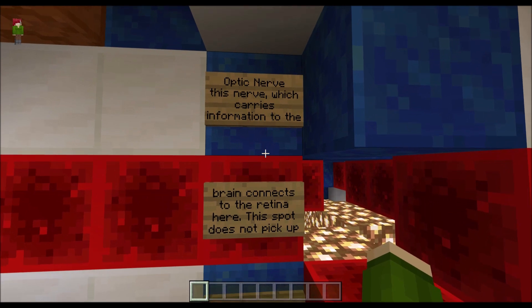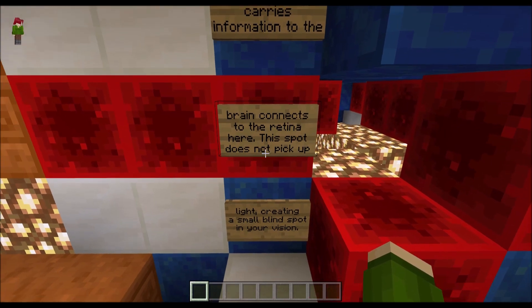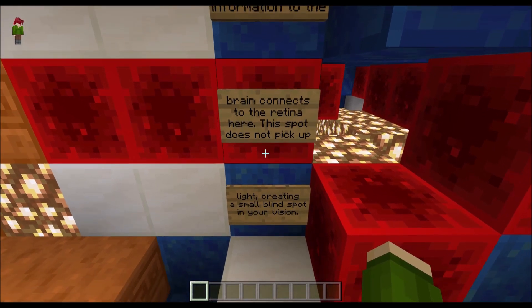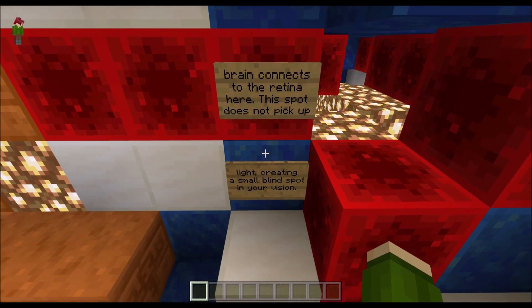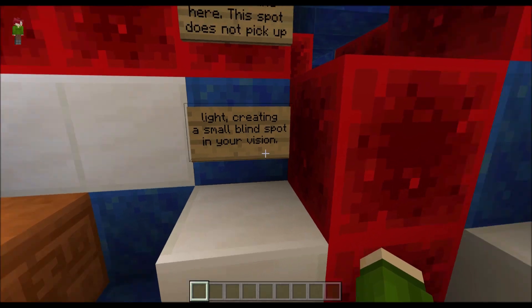Optic nerve — this nerve, which carries information to the brain, connects to the retina. Here the spot does not pick up light, creating a small blind spot in your vision.